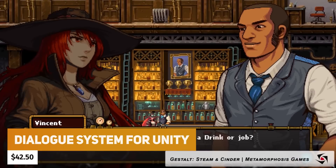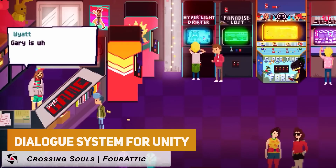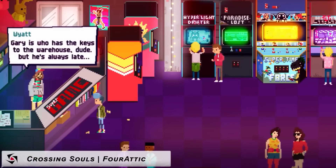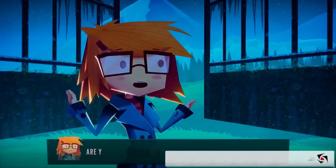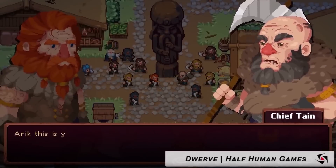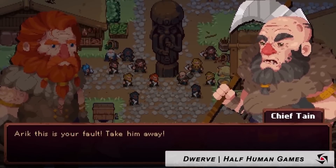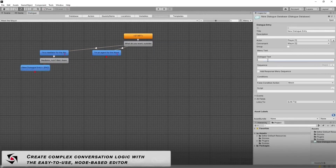The next one is the Dialogue System for Unity at $42.50. This allows you to use interactive dialogue or quests strategically and is used in some of the most famous story-driven games made in Unity, like Disco Elysium. It has a really easy node-based editor to create UI for dialogues, cutscenes, and quest logs, with save and load functionality throughout.